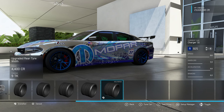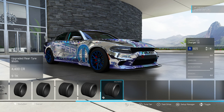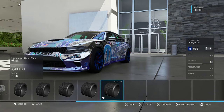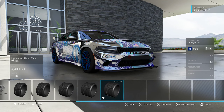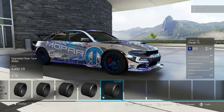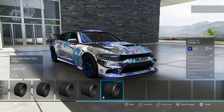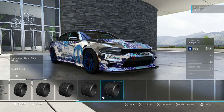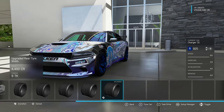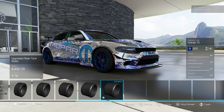We saw large tyres on the Mercury and that put its power down quite well, and considering the Charger is a much more modern vehicle with much more modern technology, perhaps it won't be too bad. I'm kind of thinking this might be quite surprising — this could potentially do quite well. If it can get turned and we don't have catastrophic amounts of understeer through the slower sections, I reckon this could actually be quite a decent car.